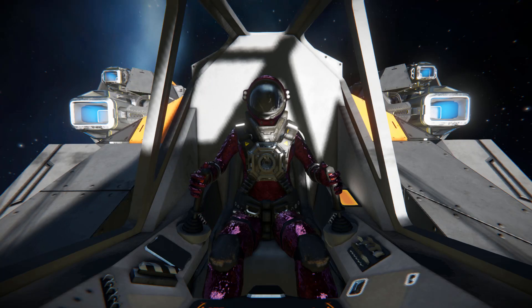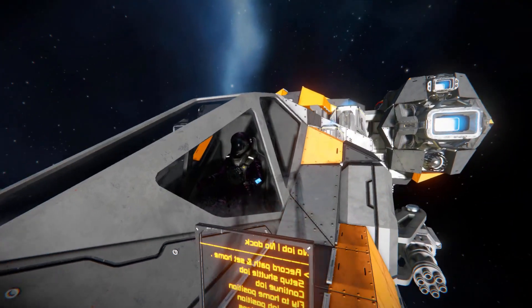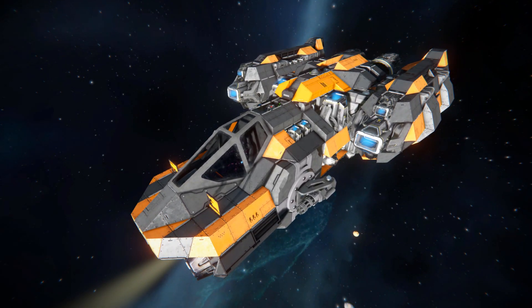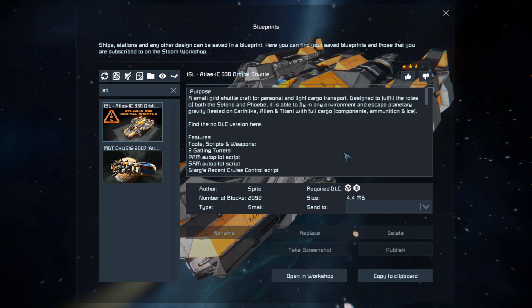Hello and welcome back to another Space Engineers showcase video. Today we're looking at another small ship called the Atlas IC330 Orbital Shuttle. It's a small single-person ship featuring a little bit of firepower to defend yourself and all the thrusters you need to leave a planet and go on your way in space. In the spawn menu, this thing is 2092 small blocks.